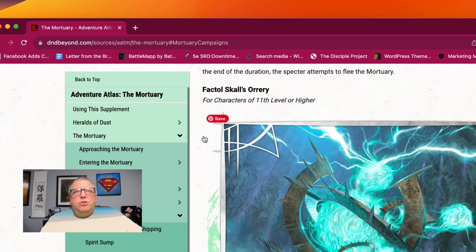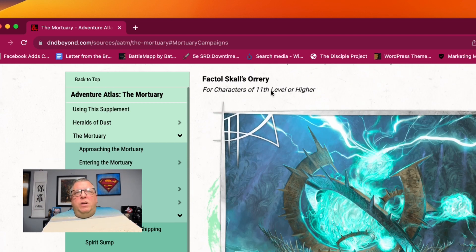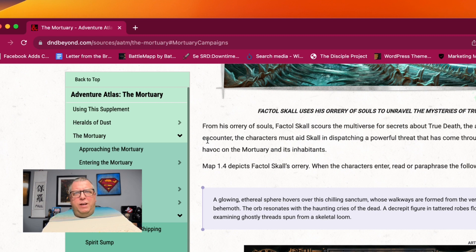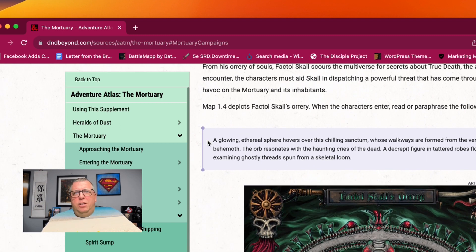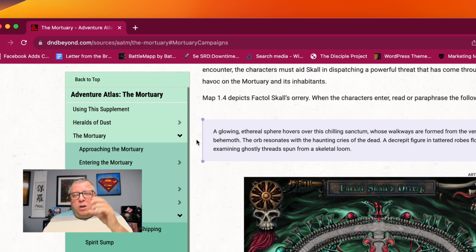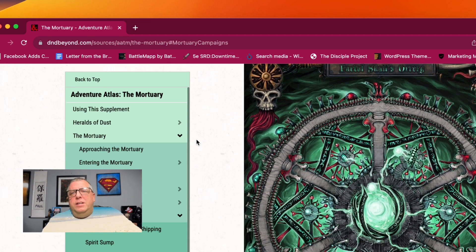And then you have Factul Skull's Orrery, for 11th level or higher. So if you manage to get through all the others and you want to play this as a series of encounters, you're eventually going to get here. From this orrery of souls, Factor Skull scours the multiverse for secrets about true death — the annihilation sublime. In this encounter, the characters must aid Skull in dispatching a powerful threat that has come through the orrery to wreak havoc on the mortuary and its inhabitants. So you get to work with Skull, maybe to gain some favor and get some of those charms we talked about earlier.